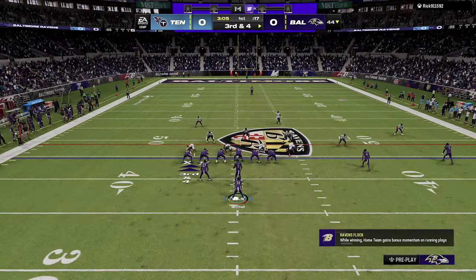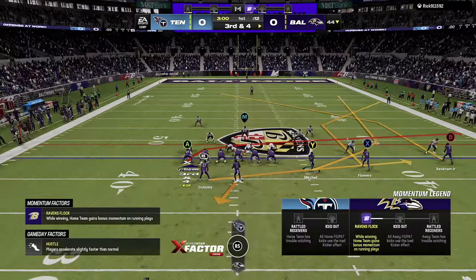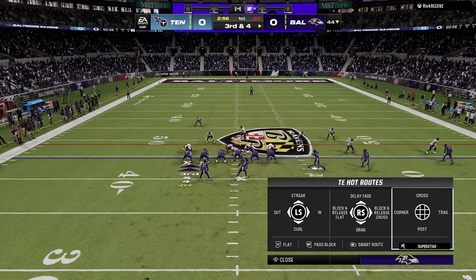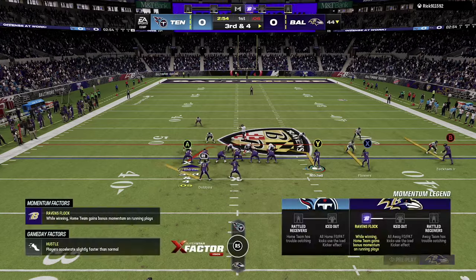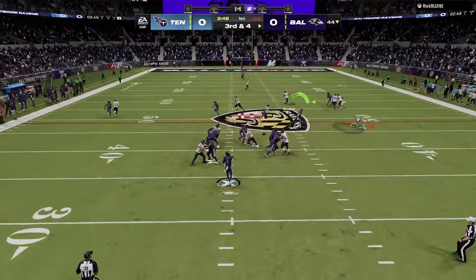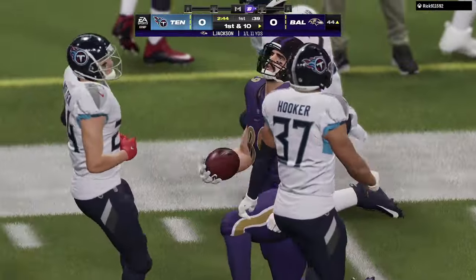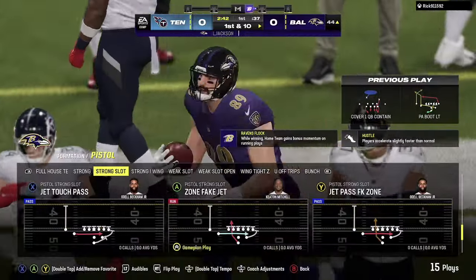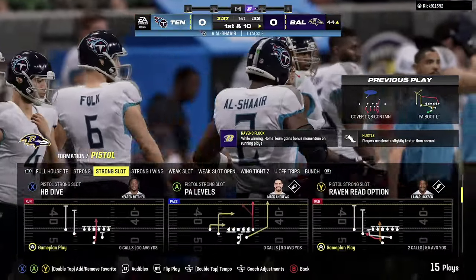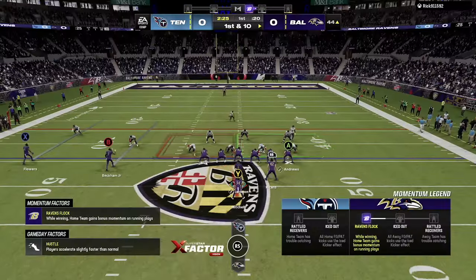Here we're in kind of a passing situation, a third and four. We could still run the ball here, but one thing I like about this formation is you can incorporate some motion, especially motioning that running back from behind Lamar. This turns it into a Gun Trips Tight End formation, which is pretty cool. So we have a little Wheel Drag Slant. I'm expecting man coverage all the way here, and it is. We just threw a bunch of man coverage beaters out there — a drag slant. Mark Andrews is going to do good enough.